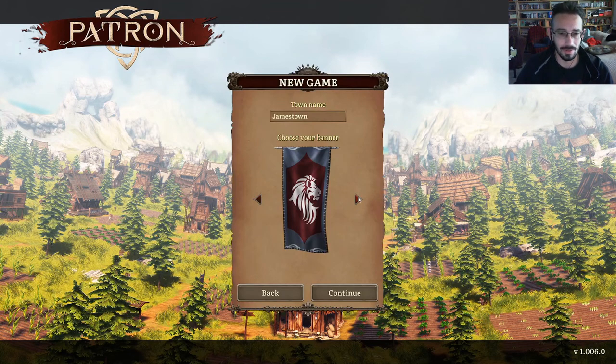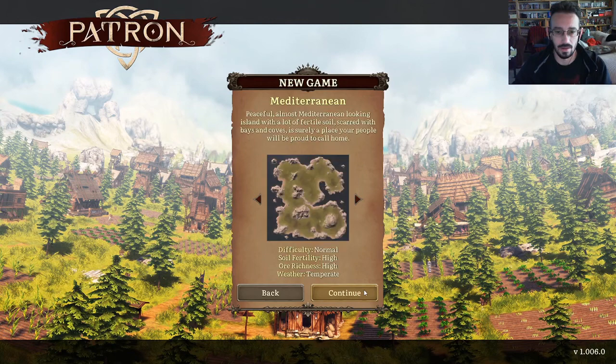I get to pick my banner. Let's see what options we've got. Something simple like that, I like it. And we're just going to rename it Frontline. Alright, let's continue.